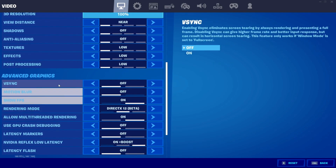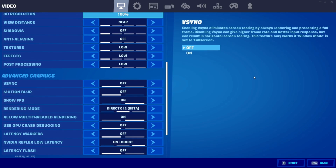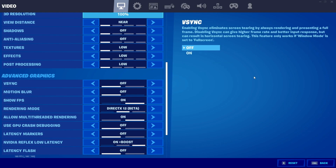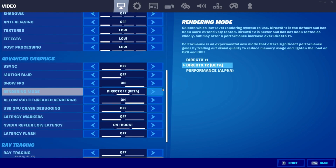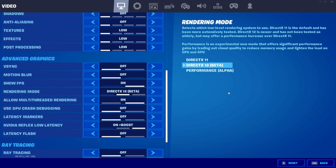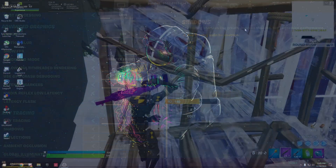Turn off V-Sync, turn off Motion Blur, turn on Show FPS. For Rendering Mode, try both DX11 and DX12 and see which performs better. Performance Mode is for low-end PCs. Turn on Multi-Threaded Rendering. Turn off GPU Crash Debugging and Latency Markers. Turn on NVIDIA Low Latency for lowest latency, but turn it off if you want the best performance — don't have it enabled in both the game and NVIDIA Control Panel simultaneously. Turn off Ray Tracing.